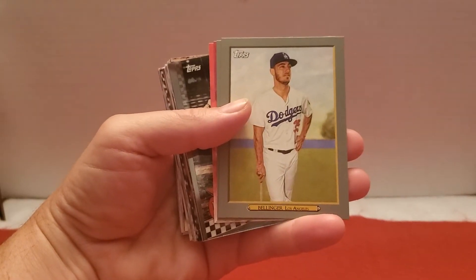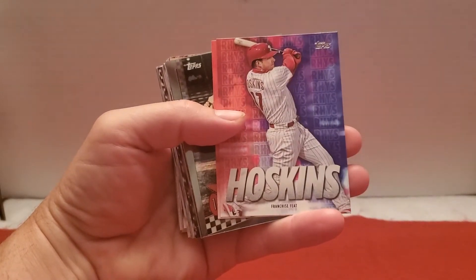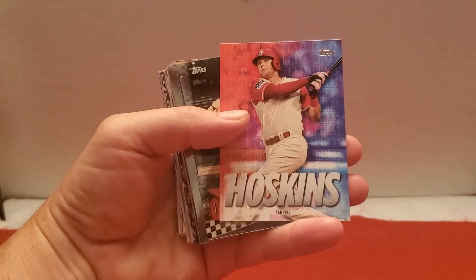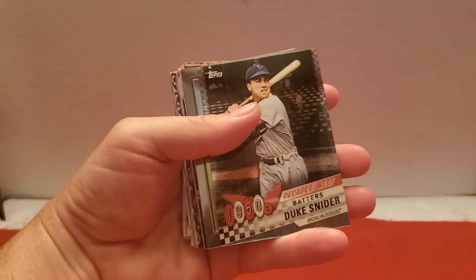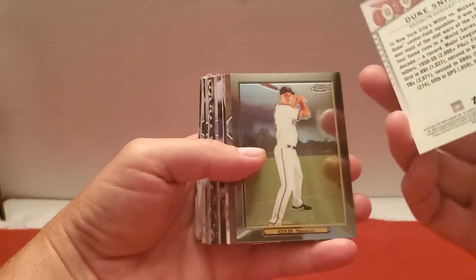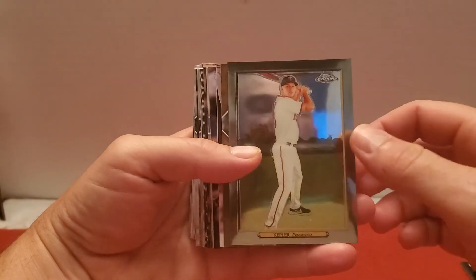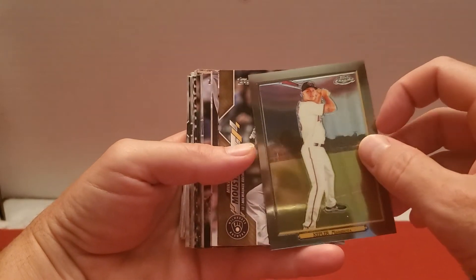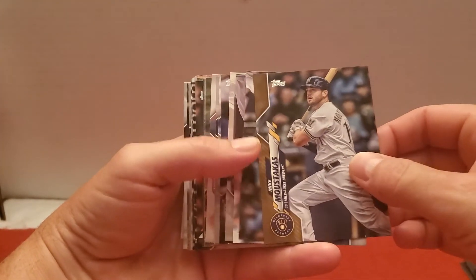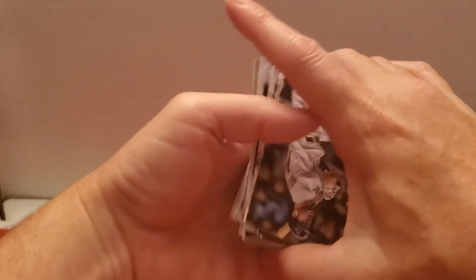Cole, Bellinger, Blackmon, a couple of Rhys Hoskins here. There's one of the inserts and the next one. Duke Snider is the Chrome Decades Best, sorry — not numbered or anything. Then Kepler Chrome, not numbered. Moustakas Gold out of 2020, number 581. And then Bass, Moustakas right after that.